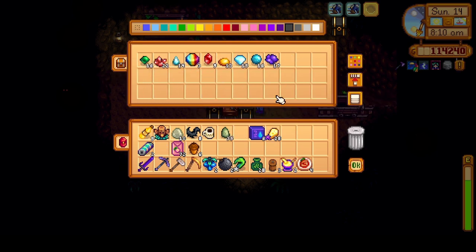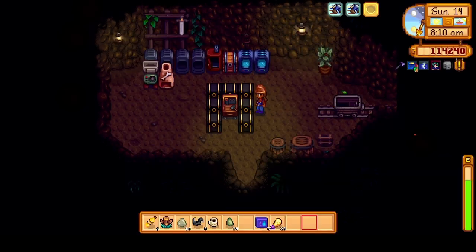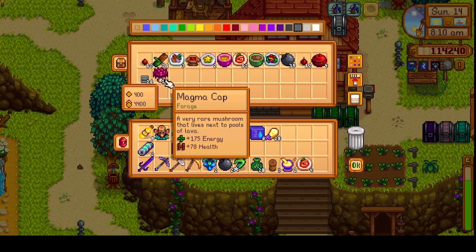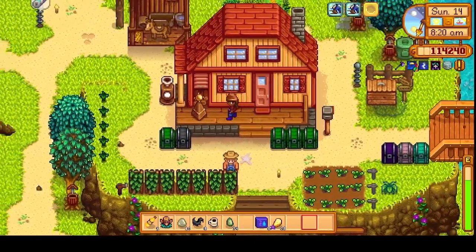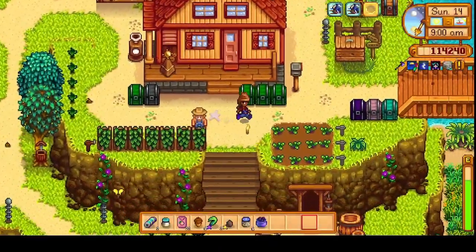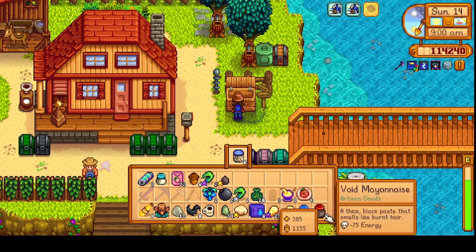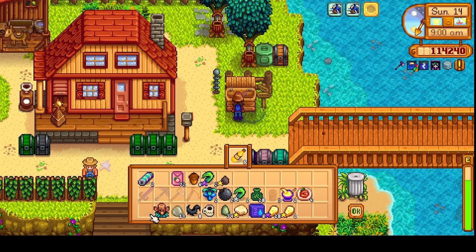Let's grab all our trade goods — we'll leave one behind. But before we go we'll take care of the animals and get the farm all tidied up. Animals are just fine. Let's sell this product we got — all the mayo can go. I'll sell this starfruit wine too.